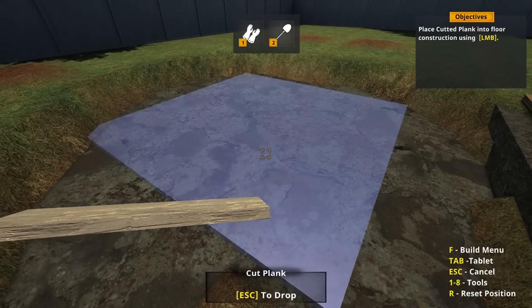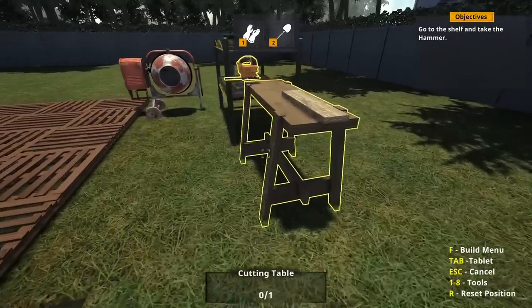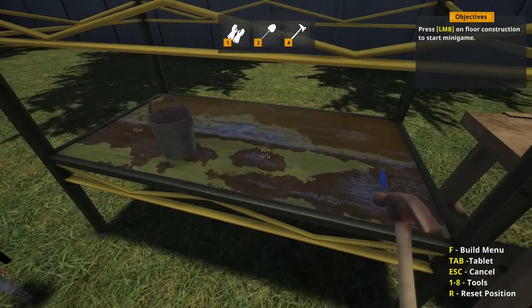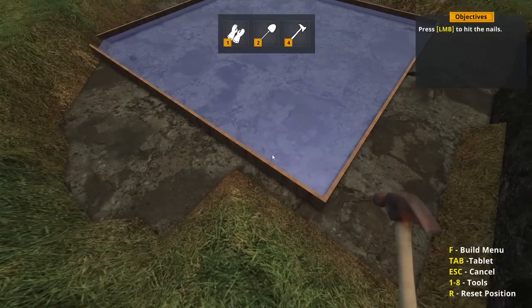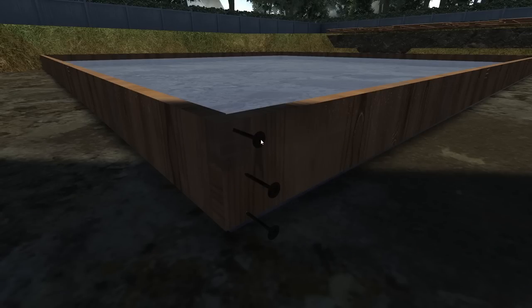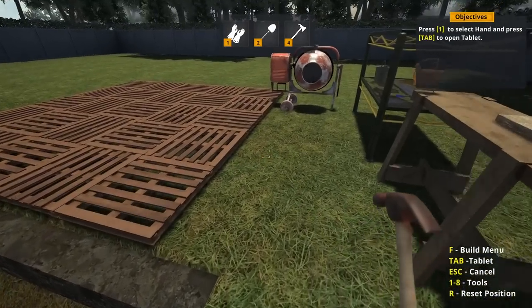Place a cut plank onto floor construction. Go to the shelf and take the hammer. Press left mouse button on the floor construction to start a mini-game — you just hit the nail on the head and you're good to go. I should be like Mr. Miyagi and just whack. I don't know if there's something I could do to hammer better, or if it's just clicking.